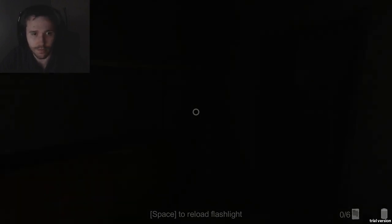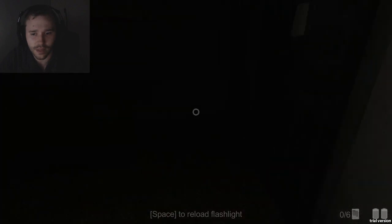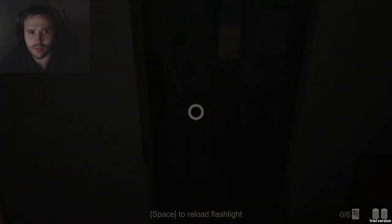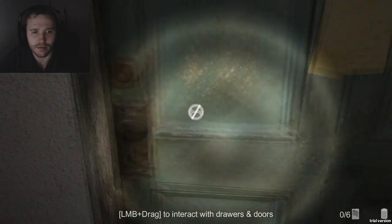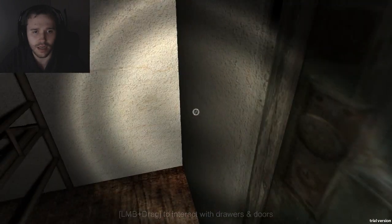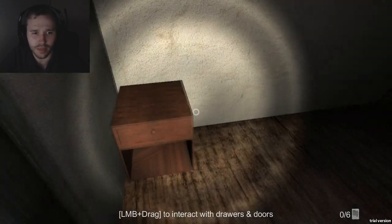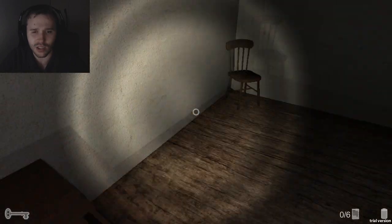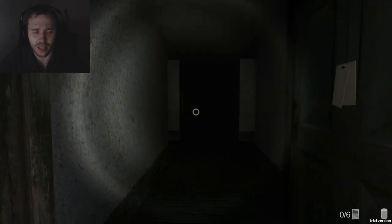Whoa, okay, the light just exploded. Let's get all the batteries. This is the trial version of the game, so it's pretty early days. I'm sure they're going to do many improvements. Left mouse, bumper, right — wait, left mouse bumper and drag? I need a key. There's definitely something on the other side of that door and that worries me. There's a key and some batteries.